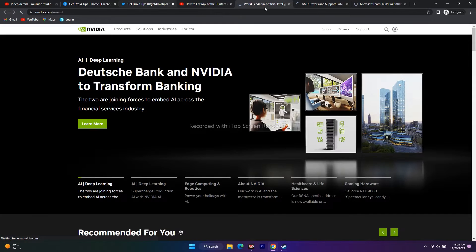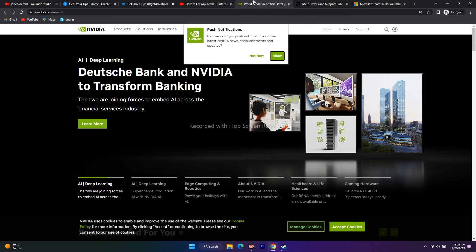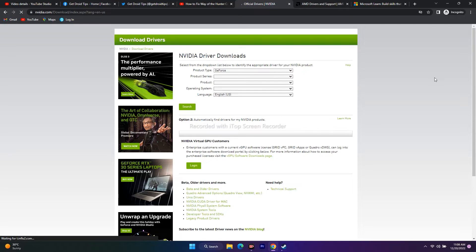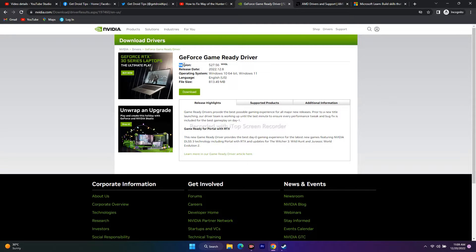For NVIDIA users, the link takes you to the NVIDIA driver page. Click on 'Drivers' at the top, then select your product type, product series, product model, operating system, download type, and language. In my case I'm on Windows 11, so I change it to Windows 11. Once done, click Search. You'll get the latest driver version — for example, 527.56, released December 8, 2022.